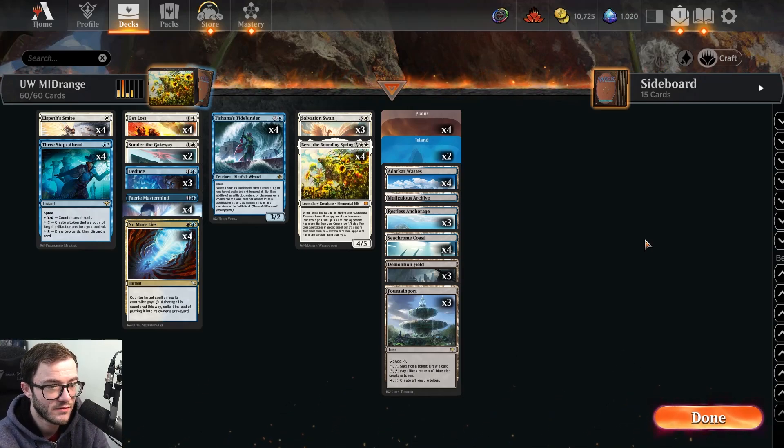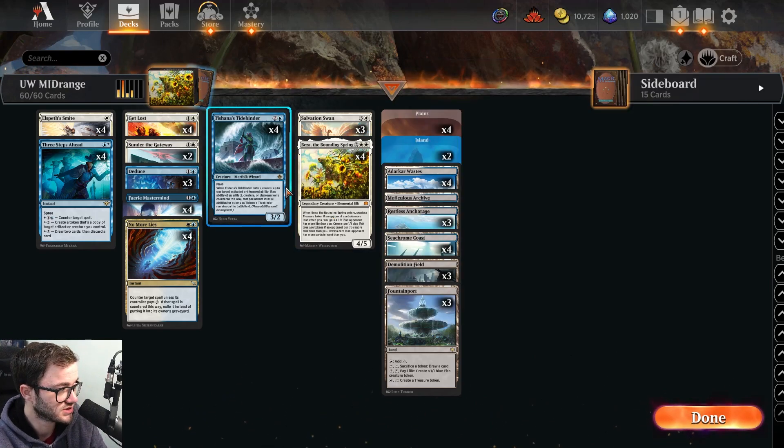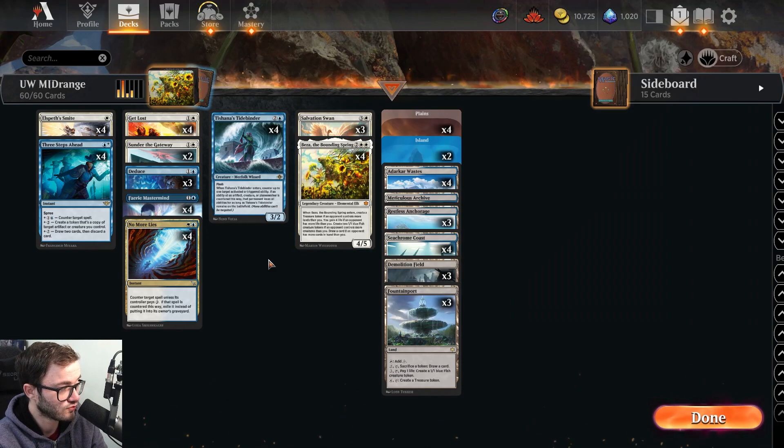How's it going guys, Jose here back with another standard deck tech. Today I'm here with a blue-white midrange deck. Took a week or so away from playing standard, let the format settle a little, saw some lists online. One of them I came across was this blue-white midrange list using the power of Beza, the Bounding Spring. When I saw this card spoiled I thought it's gonna be very good, and it is a very good card with great ETB triggers. It uses the Salvation Swan to get extra value from it, and also things like Tide Binders.